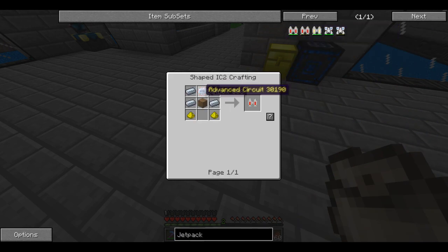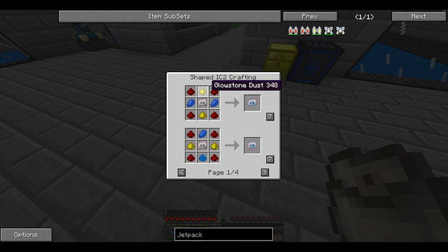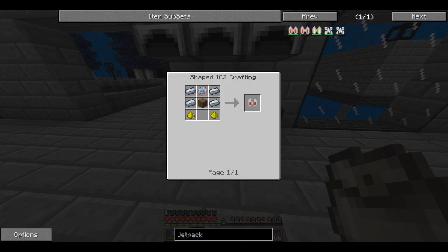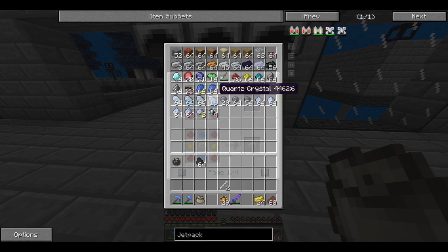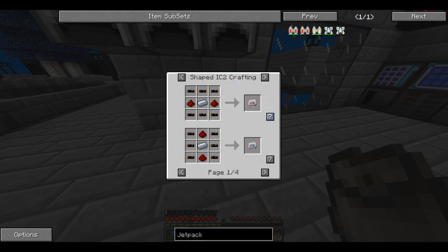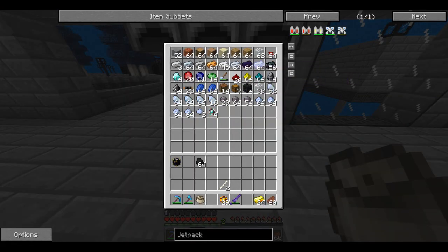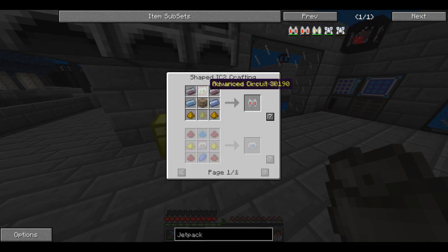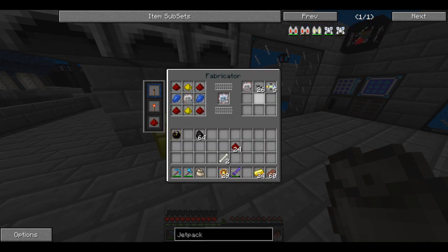We need an electric jetpack. It's made with two refined iron, an advanced circuit, a bat box, and two glowstone. The bat box is probably the hardest thing to make — actually the advanced circuit probably is. I'm pretty sure I brought some cables over. I've got some copper, so I should be able to make the advanced circuit here. We're going to need the electronic circuit — we need to limit the redstone. We should be really quick on redstone. Question mark — we've got ourselves an electric circuit.